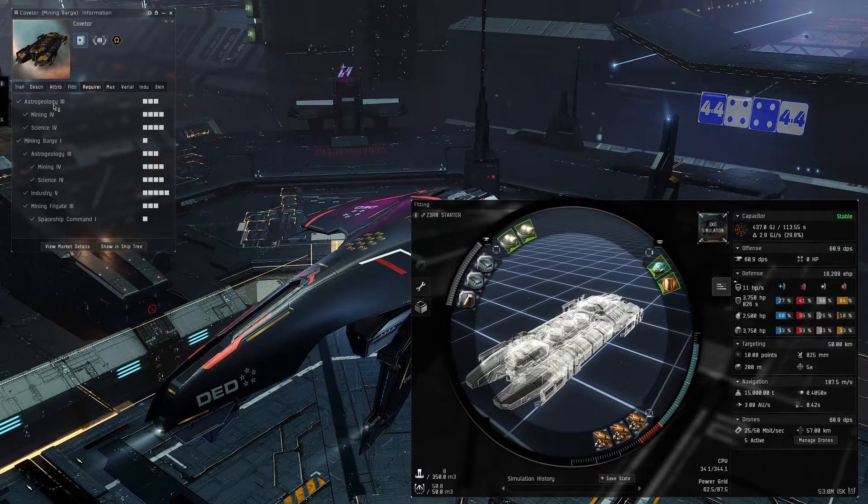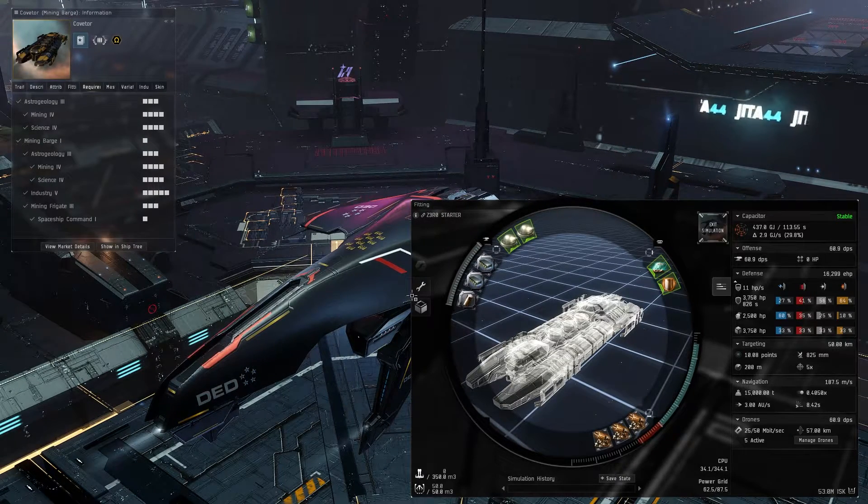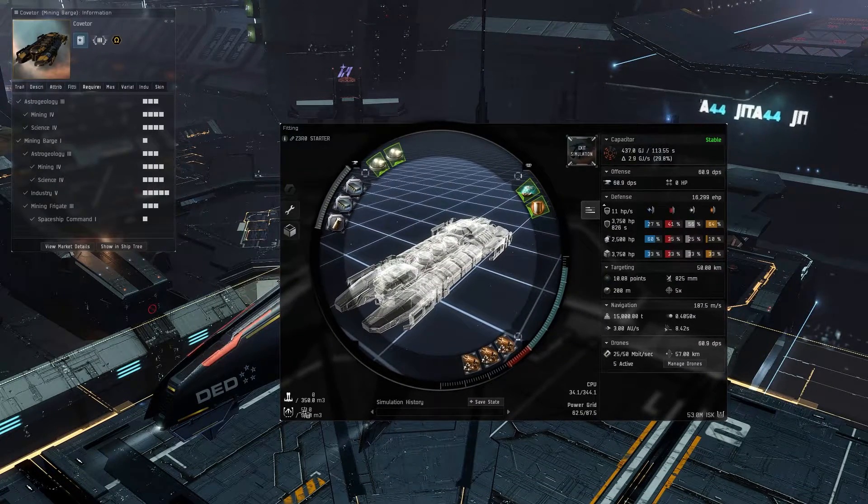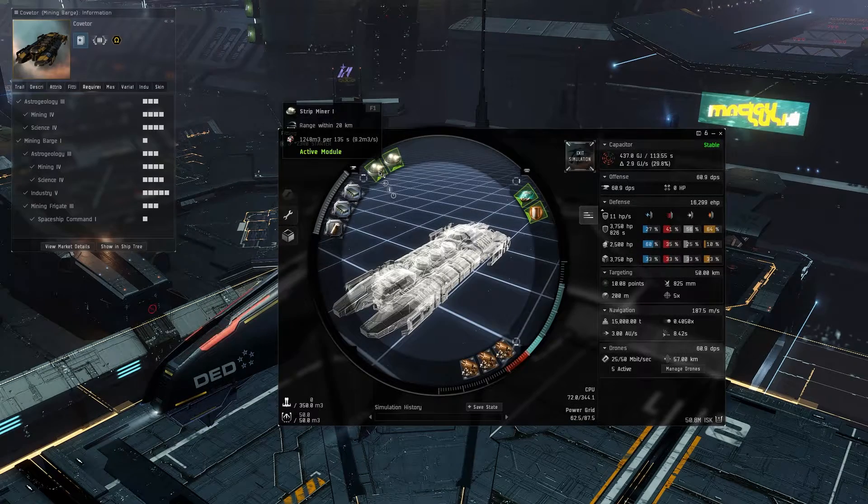As you can see here, these are the required skills — the base required skills for the Coveter's hull. There will be more skills added when you add modules, but if you import the fit from the description you'll be able to see what missing skills you have and buy those books.